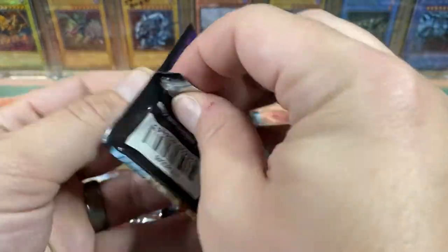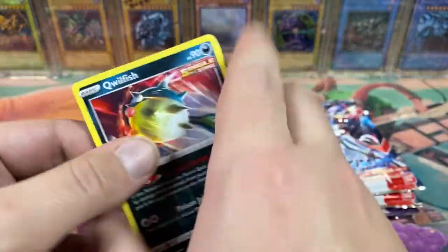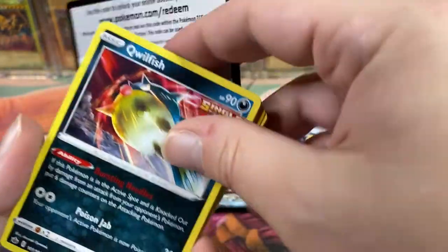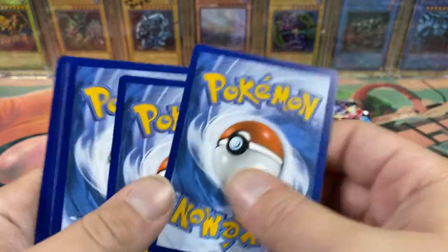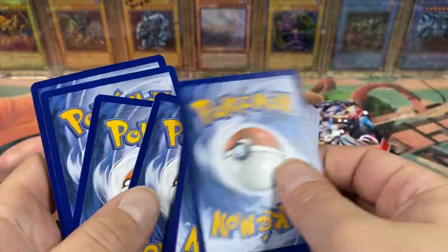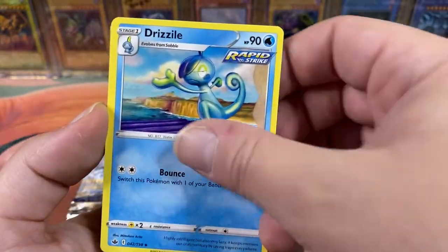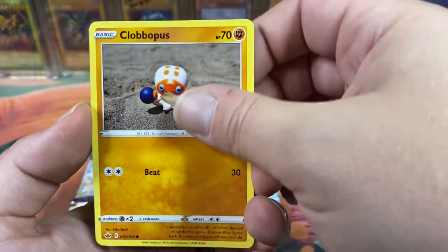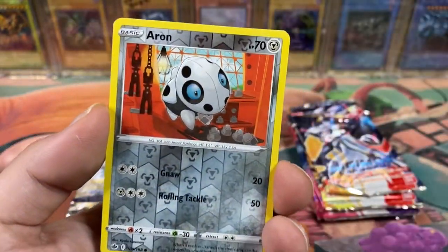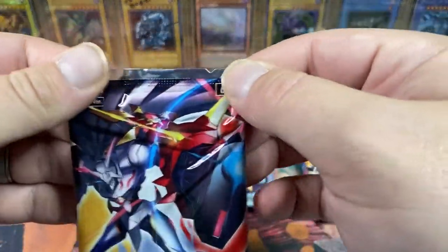Let's get one of these Legendary Birds out of Chilling Rain — that'd be nice, like the full art Moltres. I think that's one of the more expensive ones. Code card. Energy, Piano, Honey, Drizzle, Quillfish, Slowpoke, Weedle doing some crunches, Clobberpus, Mareep. And Weezing. Alright, so Pokemon's letting us down so far.